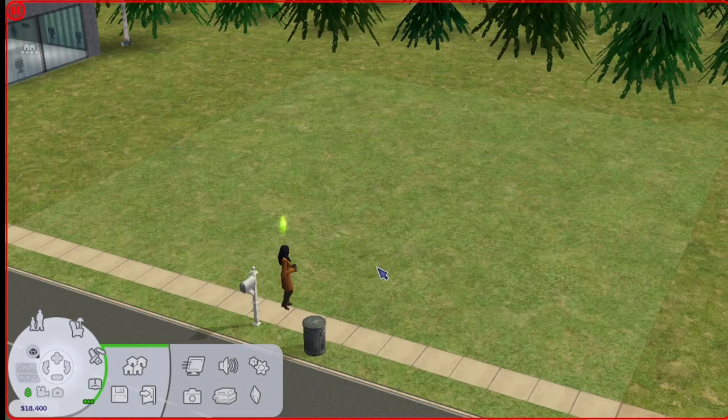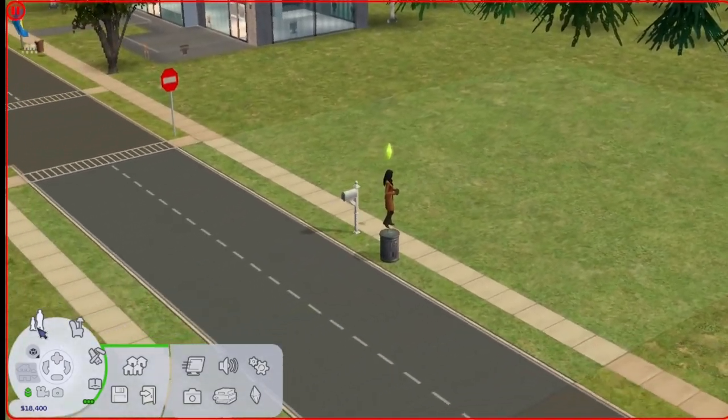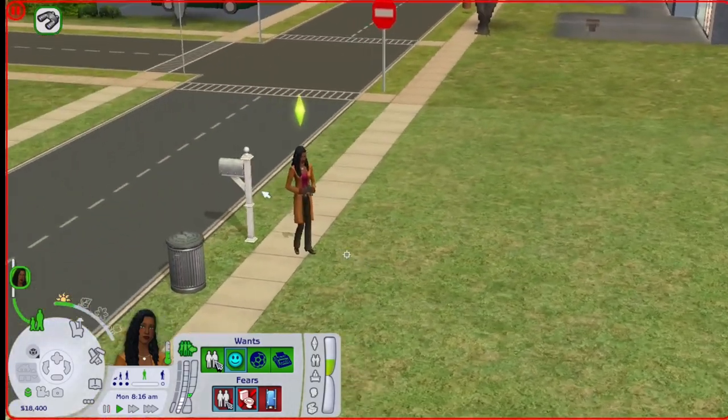So the last time, a couple months ago, I put a poll up on YouTube and I had you guys vote for which venue you wanted to see next. The lot type that you guys mostly requested was the apartments, and then we did those. So now we're doing the second most voted option, which was the art gallery. So we're going to get into the art gallery now, but first I want to show the owner of the art gallery.